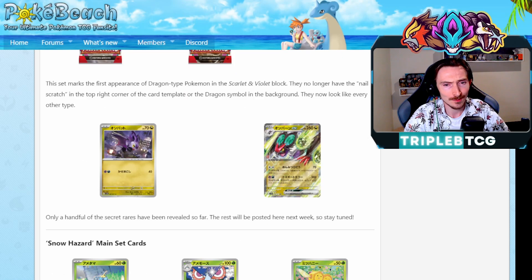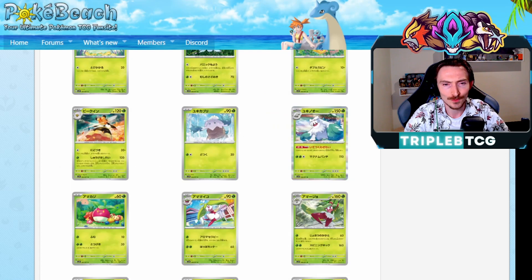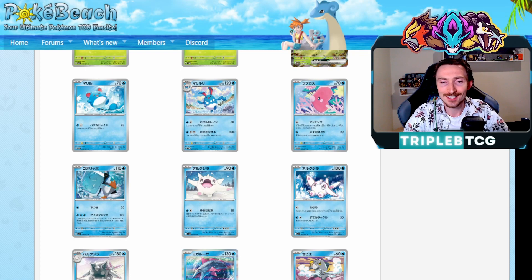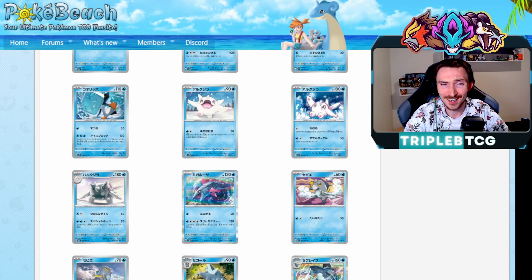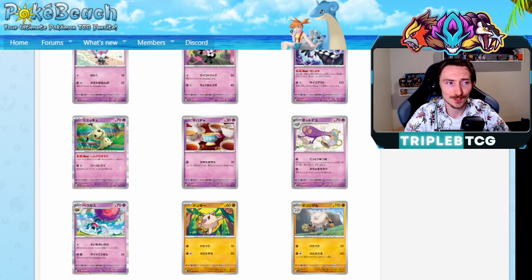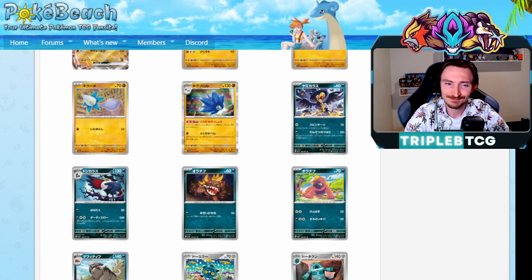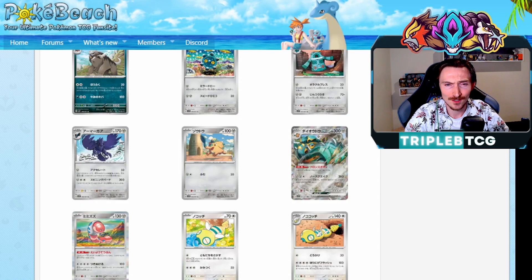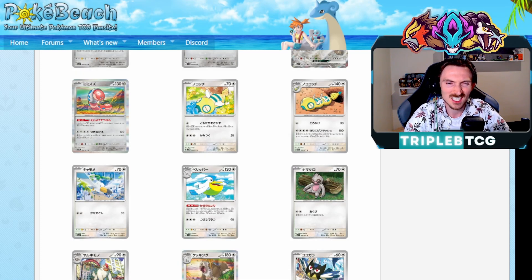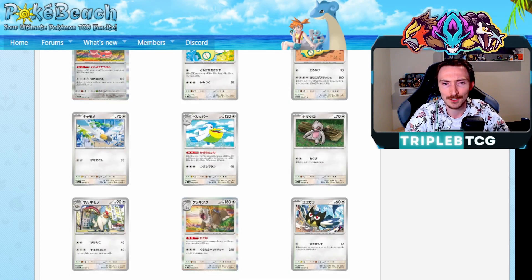We actually got the first Dragon Pokemon revealed for Scarlet and Violet as well, being Noibat and Noivern EX, which is pretty exciting, and we'll get to them in just a moment once we've got the translations in front of us. I'm going to skip over the artwork here though, but there is a lot of filler cards in here as well. They're continuing the tradition of like 100 to 200 card sets, which is good for collectors, but if you're playing the game and just looking for singles of things, it does complicate it a little bit. With Scarlet and Violet though, the price of buying singles has gone down, so what are your thoughts on it? Are you a fan of the big sets, or do you wish they'd condense them a little bit more and just keep meta-relevant cards?